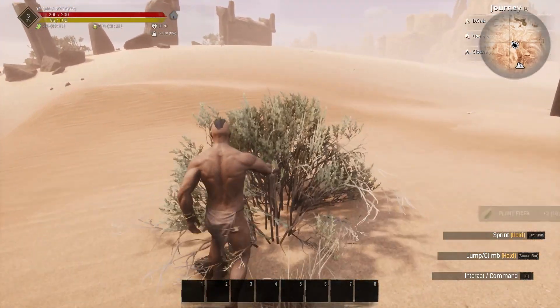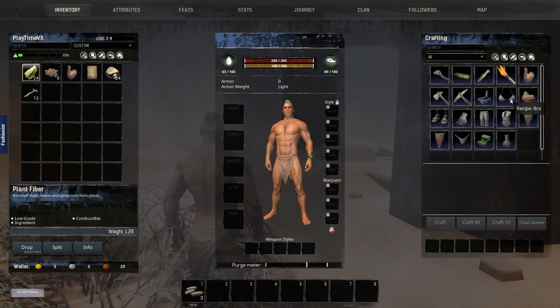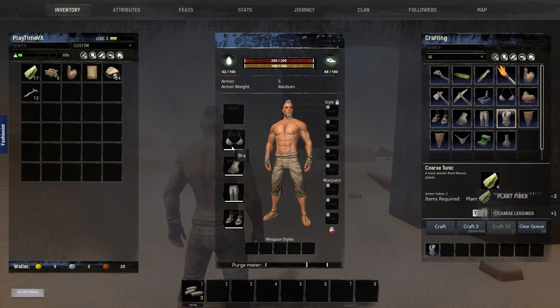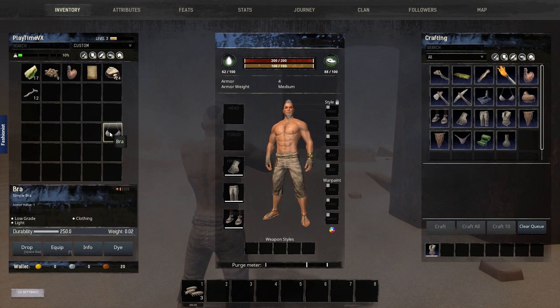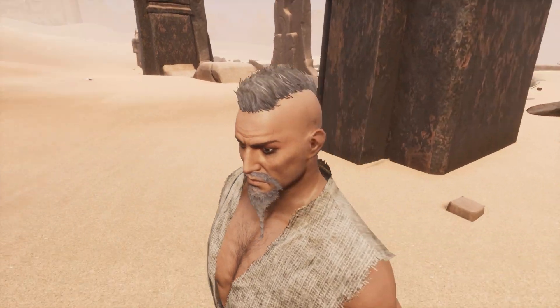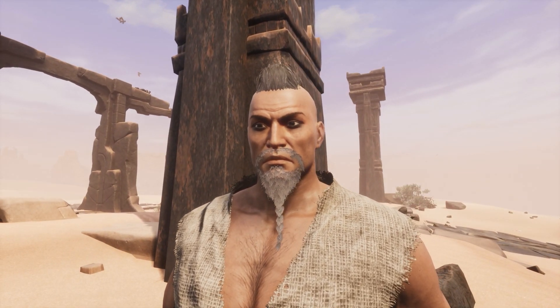Something different — we need a whole bunch of this because we need to make our clothes. We can craft a bra — well, I'm not a girl, but let's craft one for the hell of it. Look at a dude with a bra equipped! It doesn't work because it's for women. So we dump that and we've got our clothes, a new awesome haircut and a new beard.